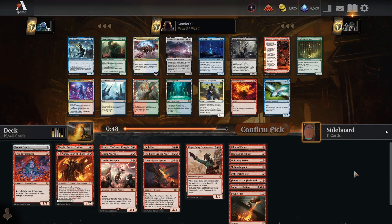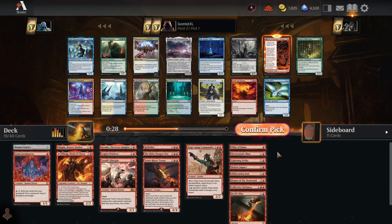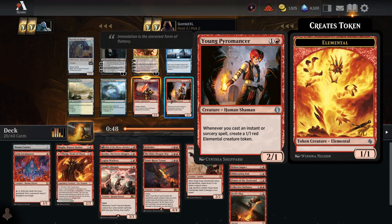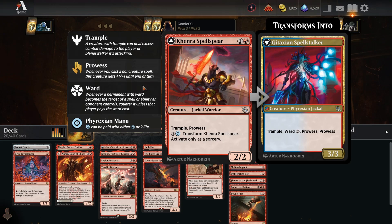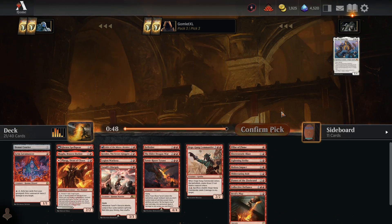We'll definitely take Fable of the Mirror Breaker here — one of the best red cards of all time, banned in a ton of formats. You get a 2/2 that gives a treasure token every time it attacks, then you can discard up to two cards and draw that many, then get a 2/2 that can make duplicates of your creatures. Kenrith's Spell Spear is actually a little better than Young Pyromancer here. We have 8 instant-sorceries, and we're getting more creature-focused, less spell-focused, so I'll take the Spell Spear — a 2-mana 2/2 Trample with Prowess.